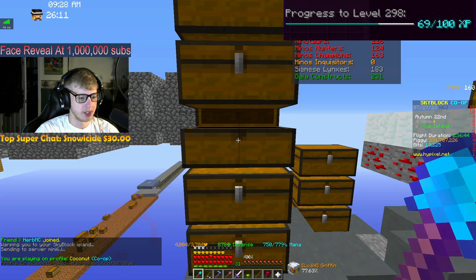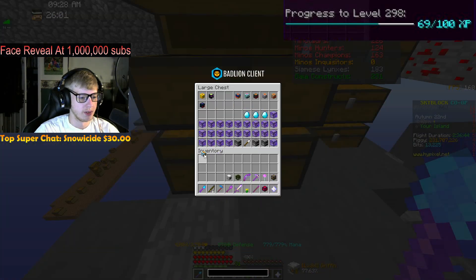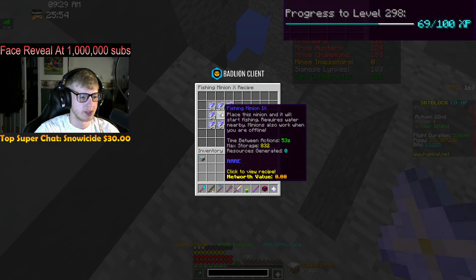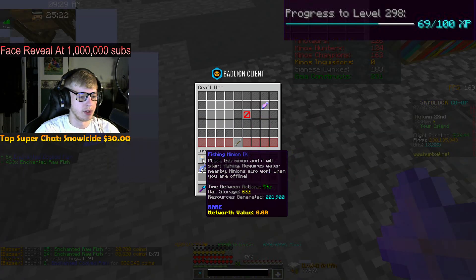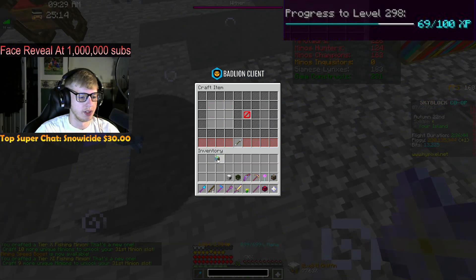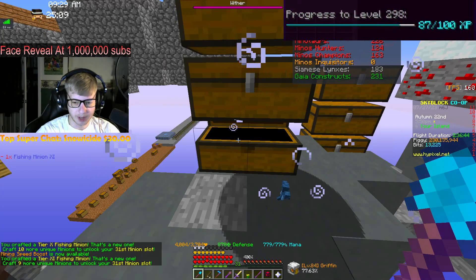We have a Fishing Minion tier 9 right now. To get to tier 10 it's going to be eight stacks of enchanted raw fish, and to tier 11 it's some enchanted cooked fish. Fishing Minion tier 10 done, tier 11 done! That puts us at 87% to the next level.